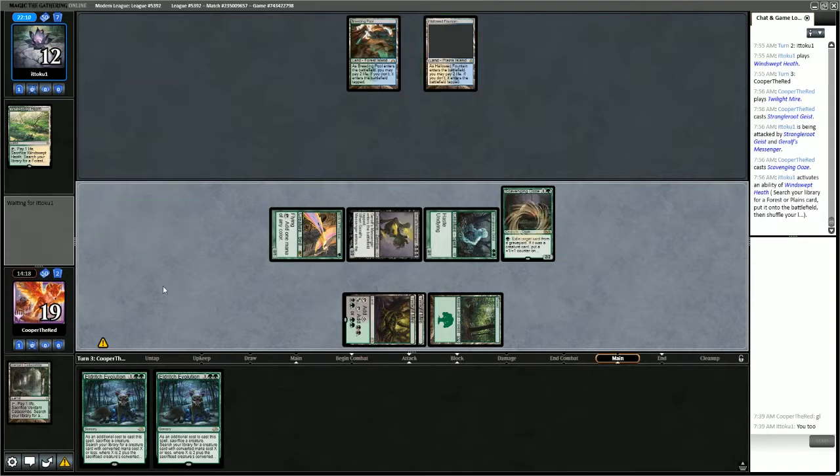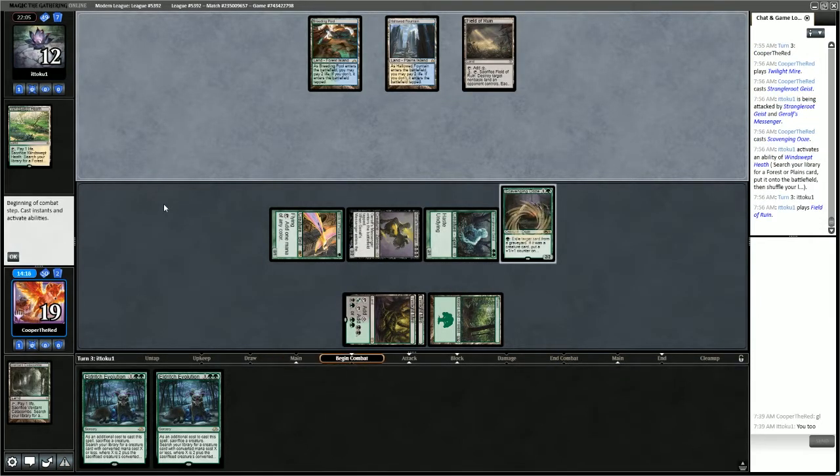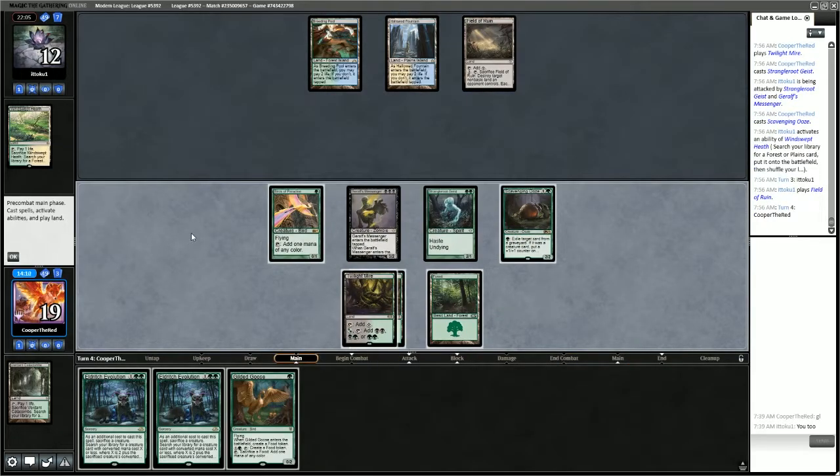Opponent needs some interaction. They could have Skyclave Apparition here — nope, they don't have the mana for it. However, they do have mana for counter magic. I'm thinking I might just attack and say go.